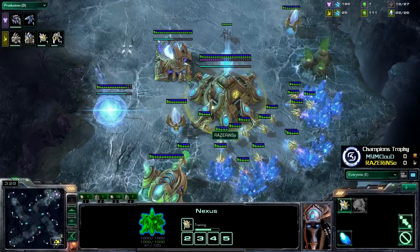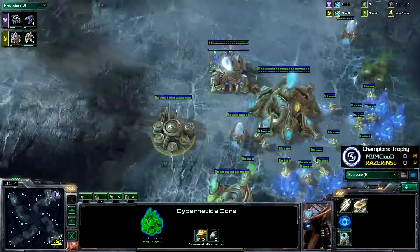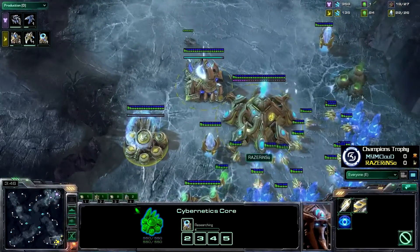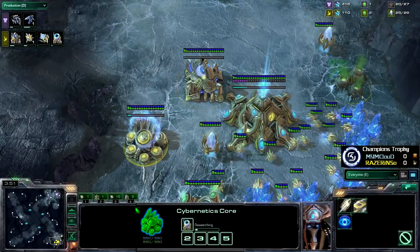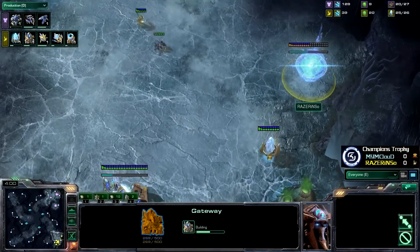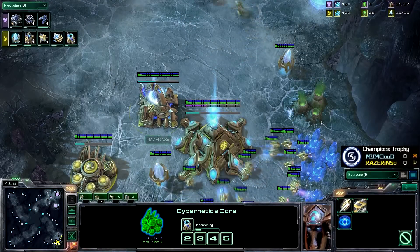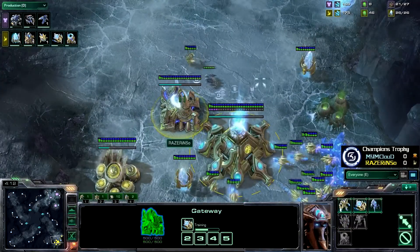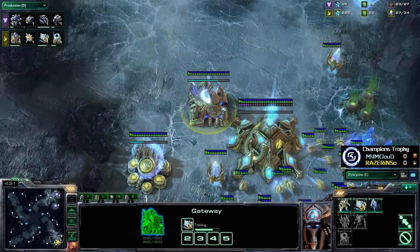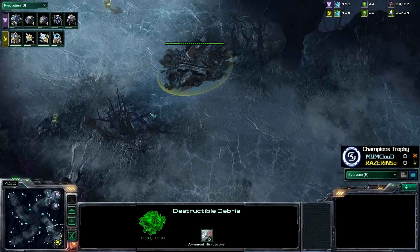Let's look at Enso as the SCV is scouting. We can see the gateway and the Cybernetics Core coming up — probably no Nexus just yet. All that money has gone into this standard opener. He's only working one geyser right now; if he were going super early air play we'd expect a second geyser around 50% Cybernetics Core. Meanwhile, an SCV is keeping that Zealot busy, and one Sentry is coming out. On this map you can block the ramp with just one Force Field — very helpful.